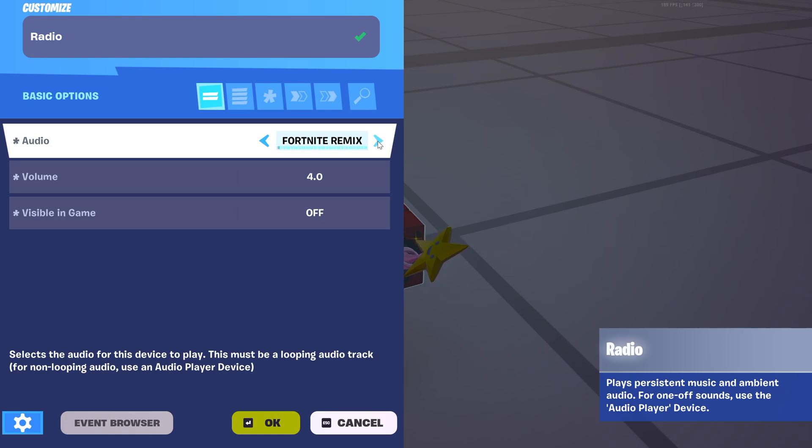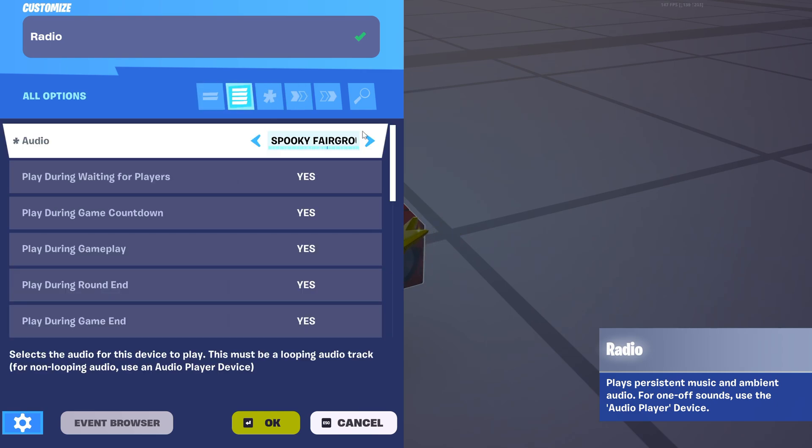Under audio settings you have many options — remakes and whatever you want. I'm going to test some random things. Most of the time you won't hear it right now in the editor, but once the game starts you'll be able to hear it. You have a lot of options to choose from.